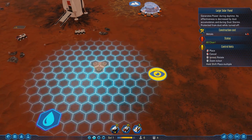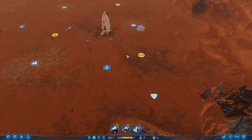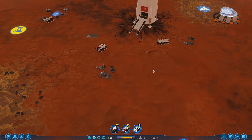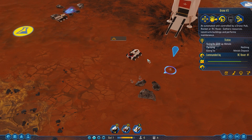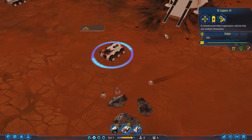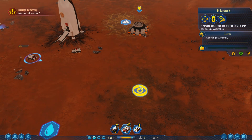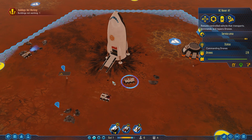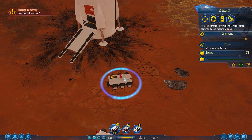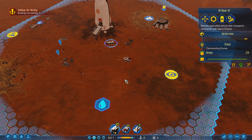I kind of want to put my power over here. It's really far away and I'll have to run extra cables, but that's okay. By the way, the drones themselves have power and have to recharge. The RC explorer — let's have it go check out one of those anomalies. I think drones will come to your rover to repower. Let's speed this up a little bit.